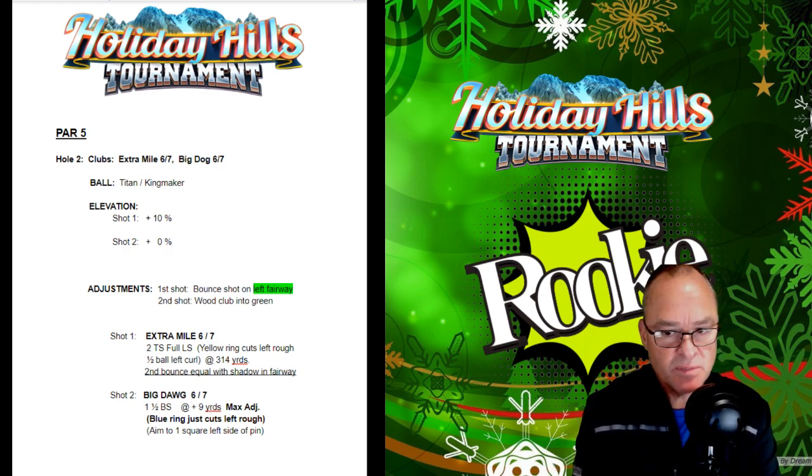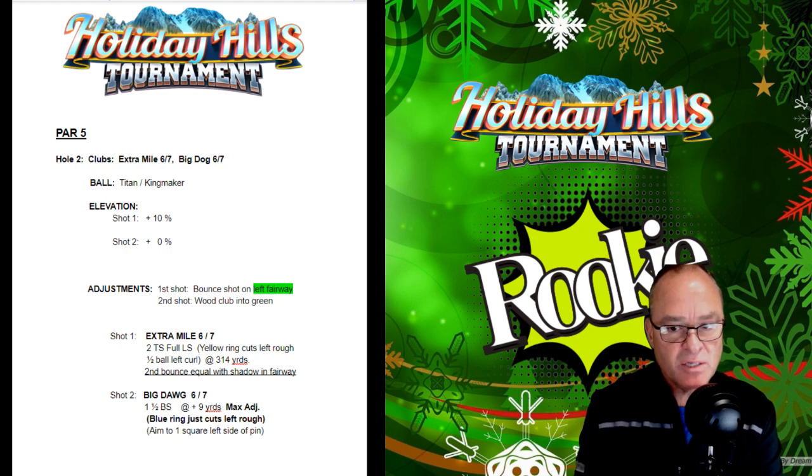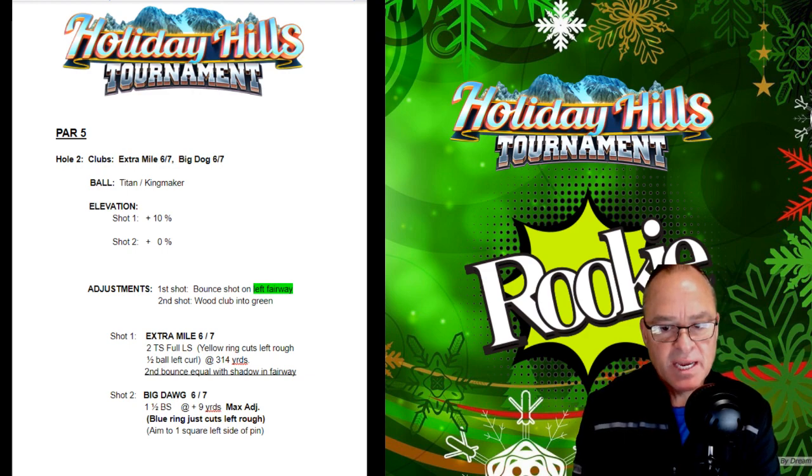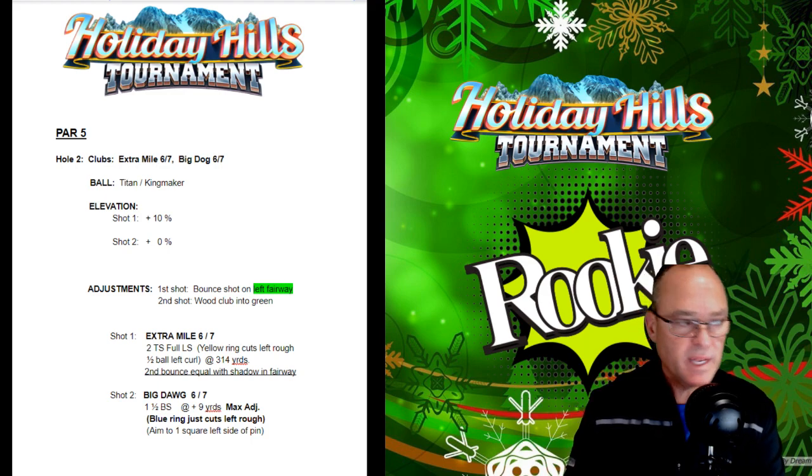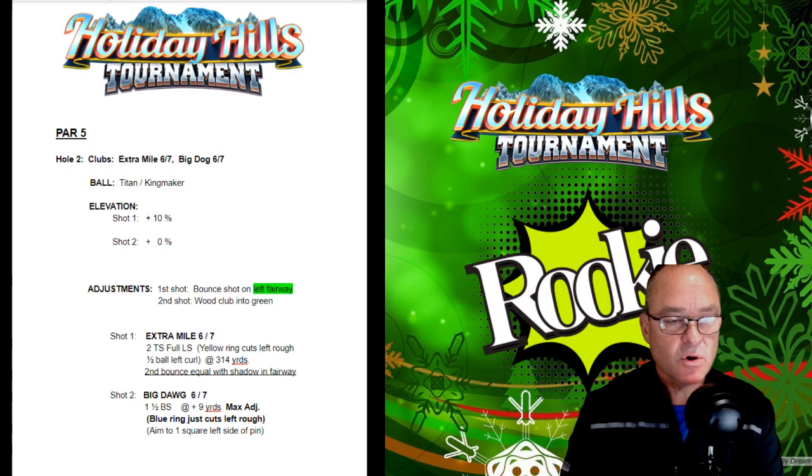When you get to the Big Dog, go Big Dog 6 or 7 — one to one-and-a-half backspin. Place it at plus nine yards at max adjustment. Get ready for that wind at max adjustment. The blue ring is just cutting the left rough, and aim one square left side of the pin. Take your shot after your wind adjustment. Should be either an albatross or an eagle, within one or two squares.